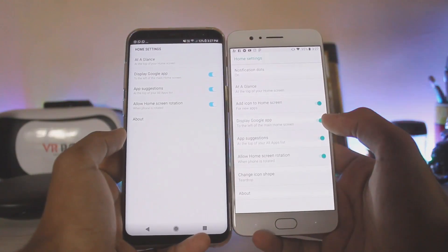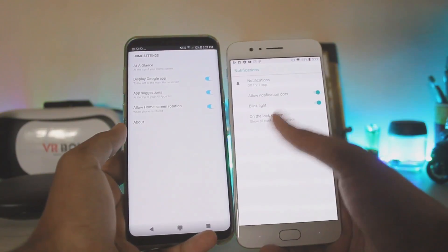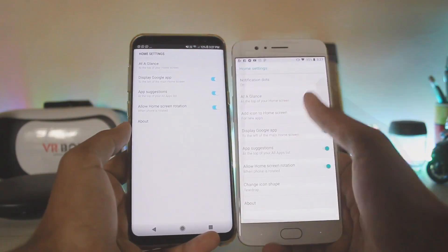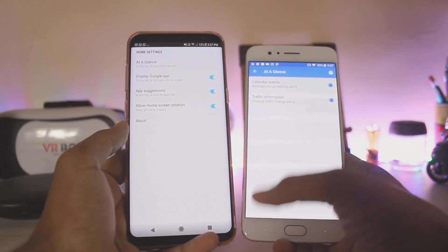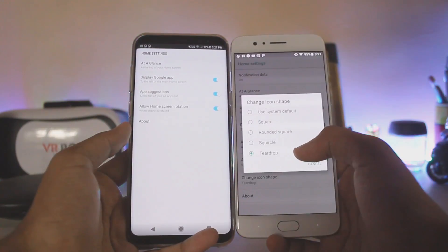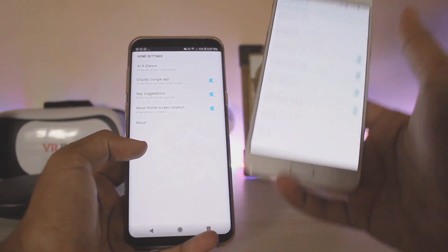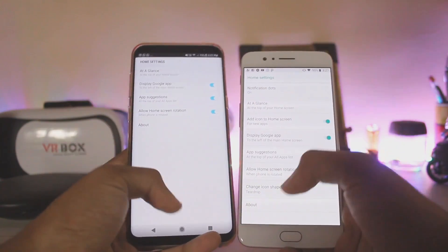On the stock Android phone running Oreo you get a ton more settings. You get notification dot options — blink light and stuff, which is pretty handy. You get 'At a Glance' which shows information up top. You also get traffic information, and you can change icon shape for Android Oreo. There's also a 'Display Google App' option on Samsung but it just doesn't work.